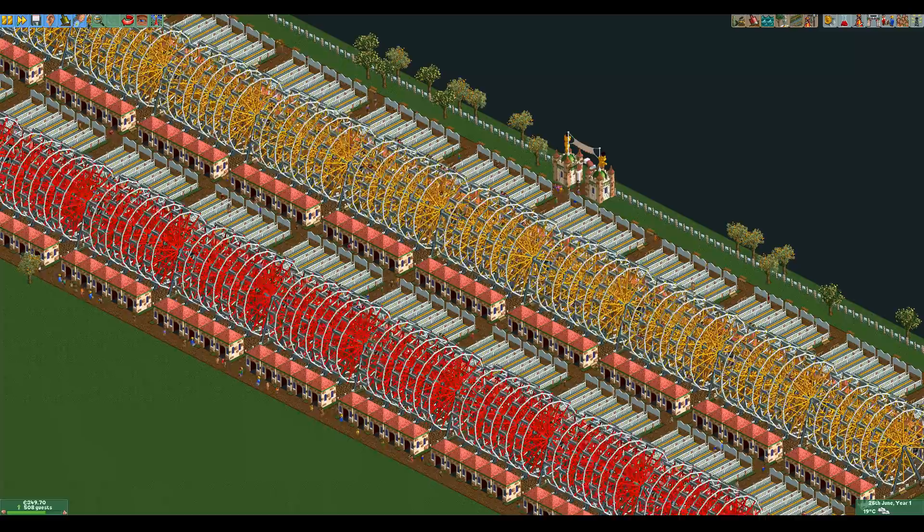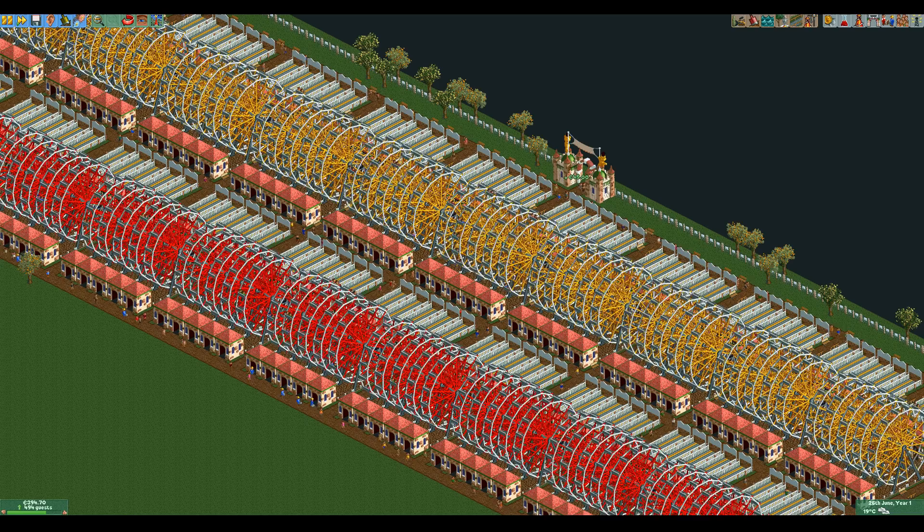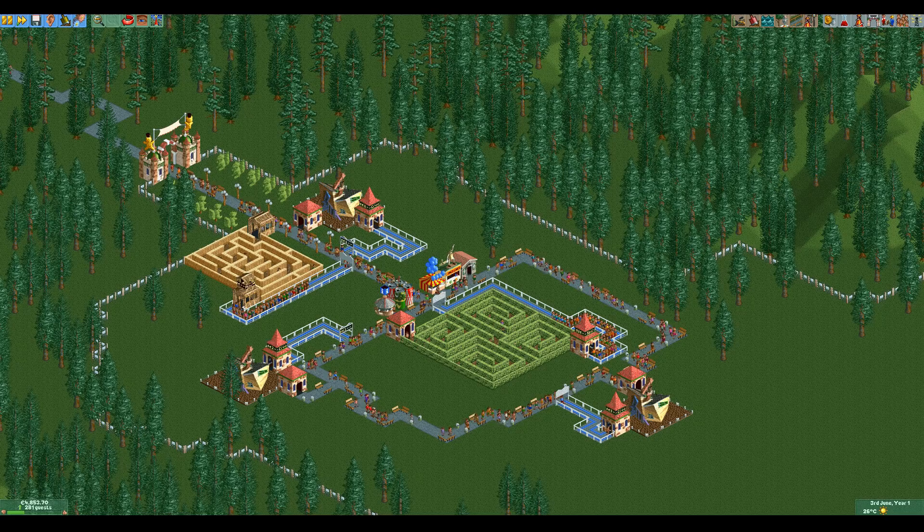Mechanics are also pretty vital to almost every park. The only exceptions are parks that only have rides that cannot break down, like a maze or a crooked house, or a park with no rides at all — but that's not really the point of the game. So in almost all parks you absolutely need mechanics as well.